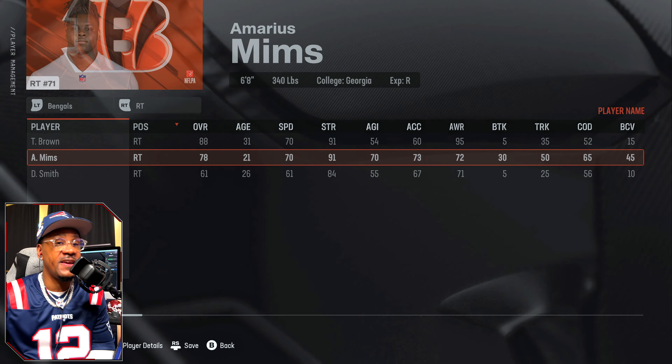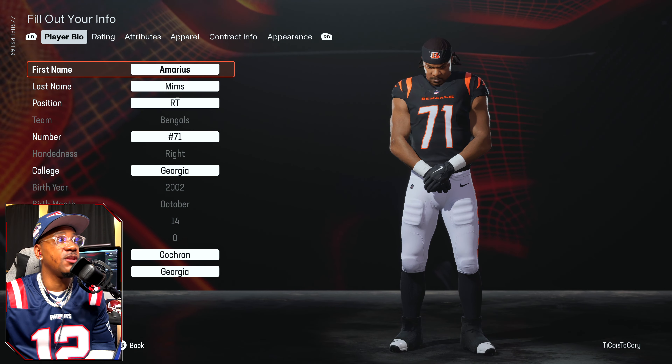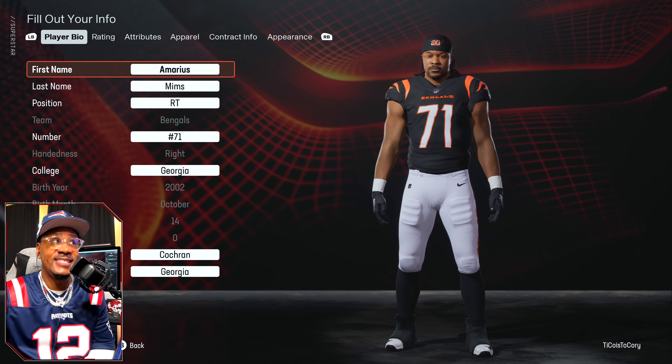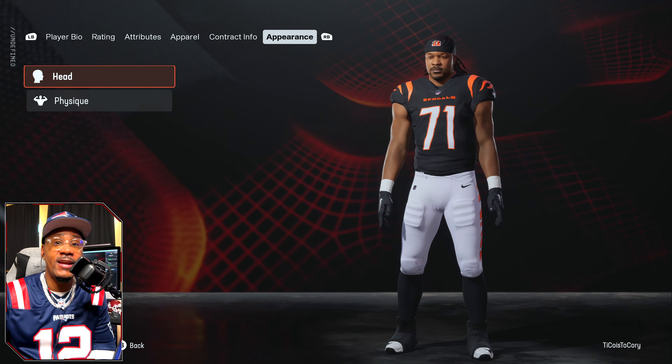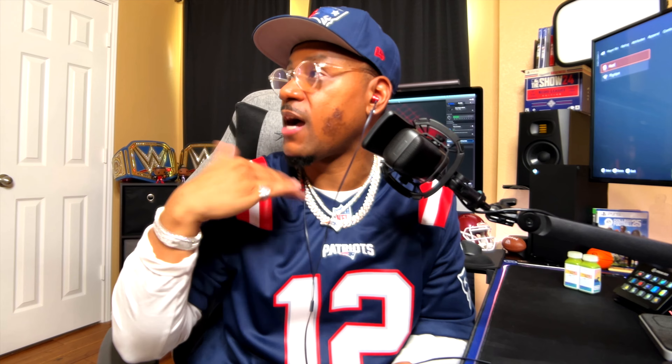The eighteenth pick — Amarius Mims, right tackle out of Georgia, plays for the Bengals. We do not have a face scan for Amarius Mims — this is not a real face, it's a placeholder. Hopefully we get that in the day one patch. Let's move to the next player.